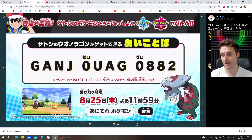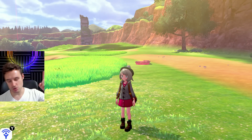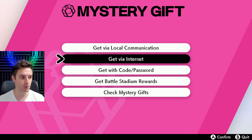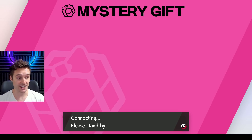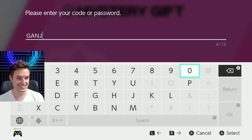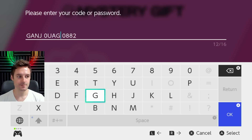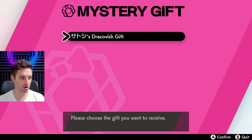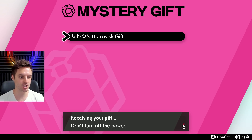Let's go ahead and get our hands on it right now. Feel free to pause the video so you can get your code into the game as well. All you need for this is an online connection — you do not need Nintendo Switch Online to do mystery gifts. Go into your X menu, go into mystery gifts, get a mystery gift with a code or passcode, and it will connect you online. Any internet will do — Wi-Fi, 4G, whatever you want. The code is GANJ0UAGO8882. Hit plus — and it's searched for the gift. There it is: Satoshi's Dracovish gift. Satoshi is Ash's name in Japanese in the anime.